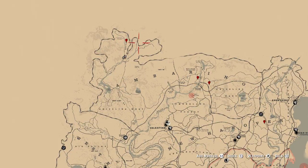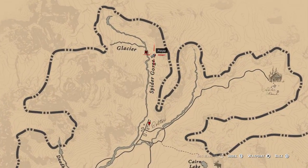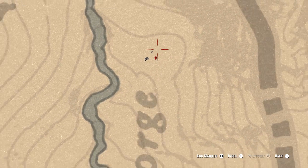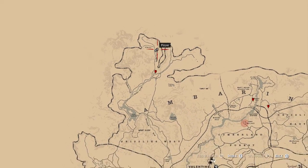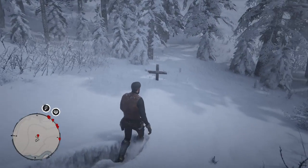I'm actually going to get into these now so you can see the locations, and you know what you're looking for. The first of the nine graves is at the very top in Amberino, in the snowy area — this is where you start the game. So this is number one. As you can see in-game, it's just a very small cross. I'm not actually going to inspect it — I'll let you guys enjoy that when you play the game yourself.